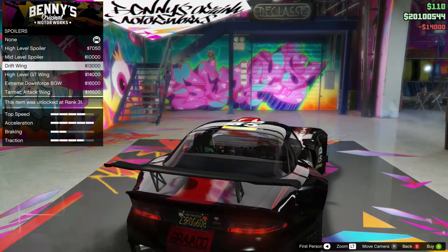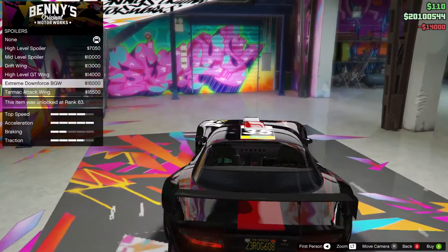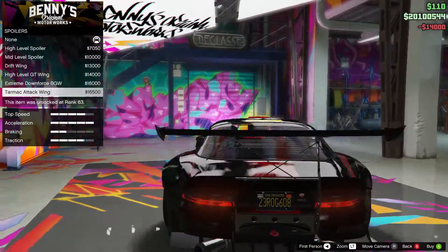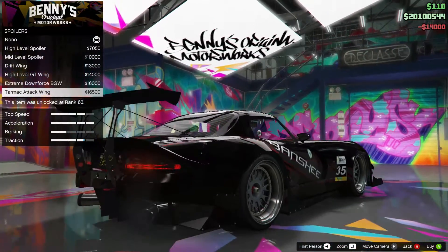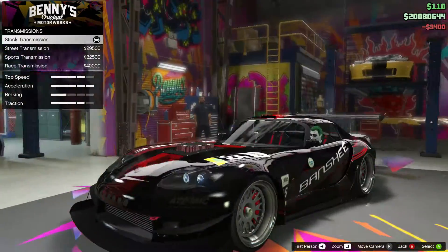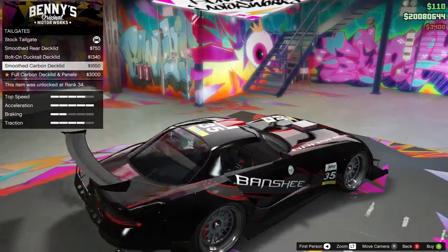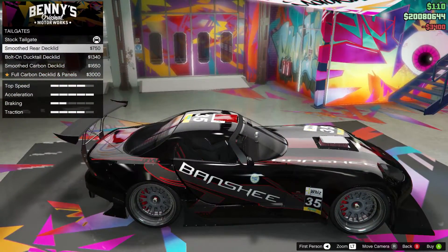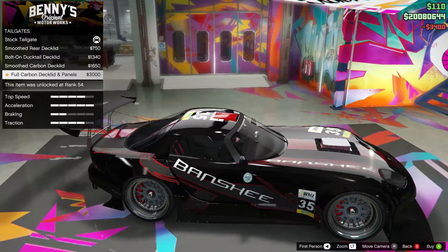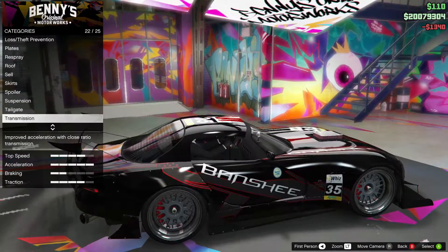For the spoiler, options include high-level, mid-level, drift wing, high-level GT wing, extreme downforce, BGW, and tarmac attack wing - which is similar to the spoiler on the Valia. I'll go for the tarmac attack wing. For the tailgate, you can have smooth rear deck lid, bolt-on ducktail deck lid, smoothed carbon deck lid, or full carbon. I'll go for the bolt-on ducktail because it sticks up the most.